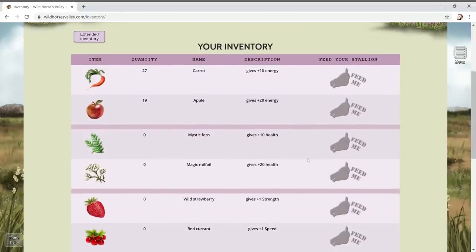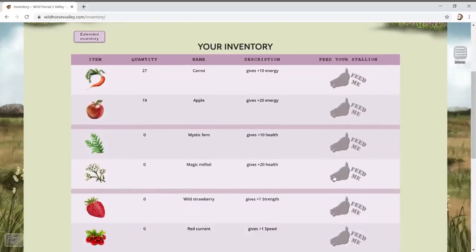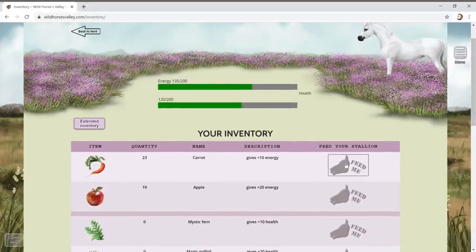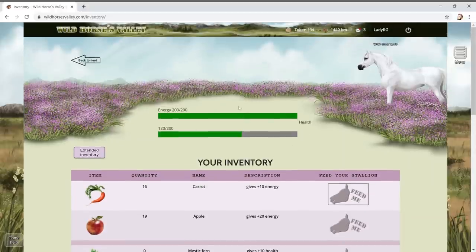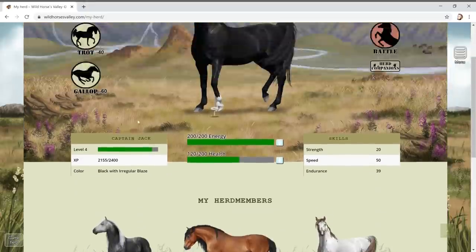If we visit our menu and go to inventory, we'll see we get some items that will help us with health and energy. I can see our strawberries. We need some health - we need to find ferns and stuff. Let's get some energy back by clicking on those items. The energy is shown as that green bar. Let's go back to the herd.